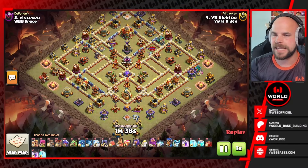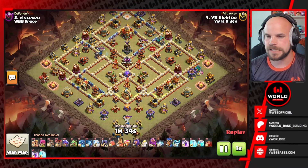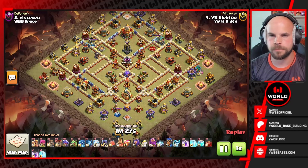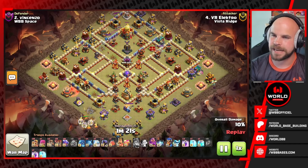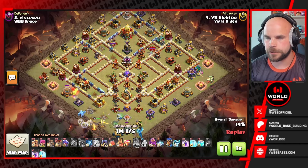Alright, here we go — last base, last replay of the match. It's going to be another dragon attack, and we do have that eagle artillery a bit more exposed on this base, so hopefully we'll see that going down. We start with a giant arrow — actually a great giant arrow that gets two air defenses and the air sweeper, so we can start the dragons on that right side.